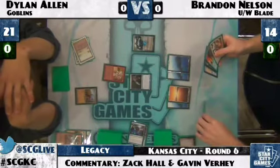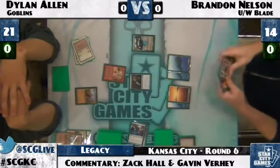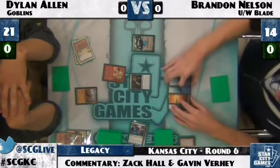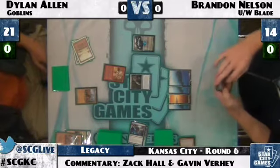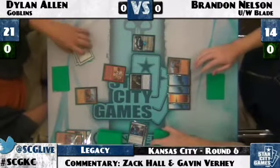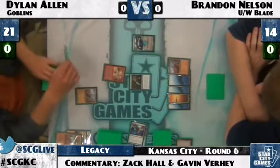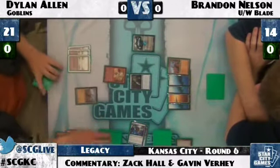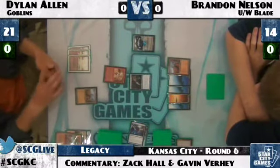He definitely wants to keep the Spellstutter Sprite to pitch to Force of Will, and doesn't want to pitch his second Jace in case Dylan manages to deal with the first. He also keeps the Wasteland, ready to Wasteland Dylan if necessary. He really just wants the fifth land — might want to hardcast Force of Will if he has to keep the other blue card in hand.